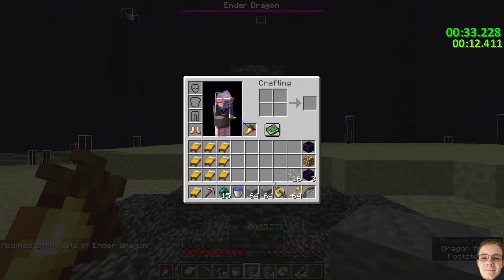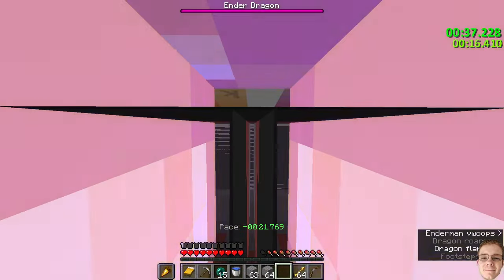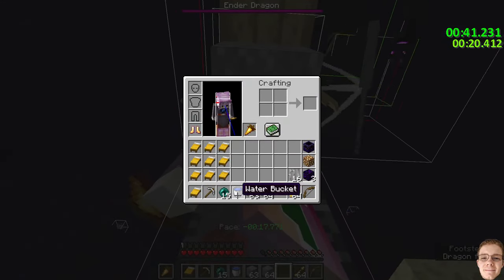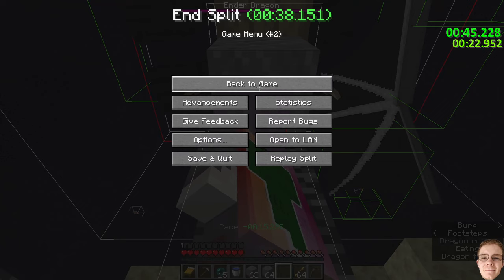Wait for the dragon to perish. Boat is optional — I know some people have seen this — you can use it here to get up on the fountain faster, but it's also optional. You're putting a block above your head so the dragon can't see you when it perches. This causes it to leave after five seconds to 45 seconds.